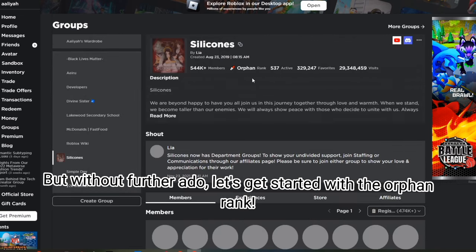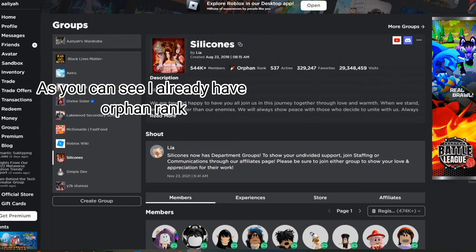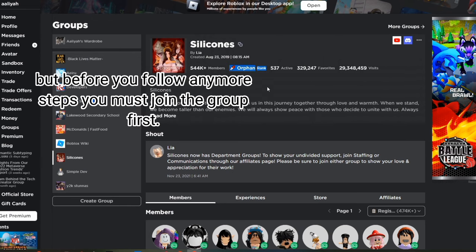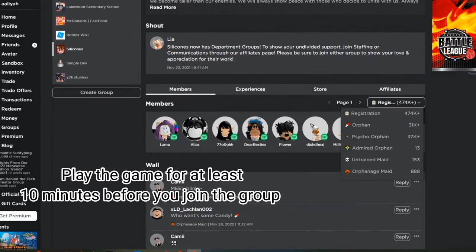But without further ado, let's get started. As you can see, I already have orphan rank. But before you follow any more steps, you must join the group. First, play the game for at least 10 minutes before you join the group.